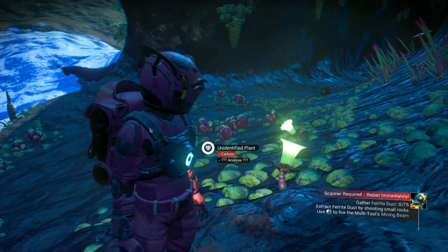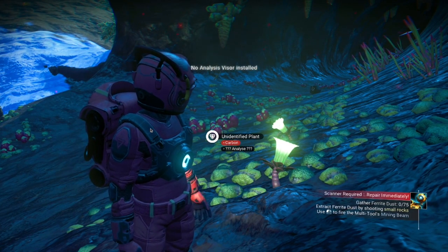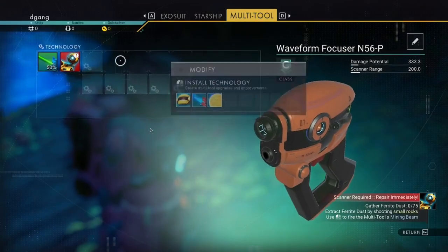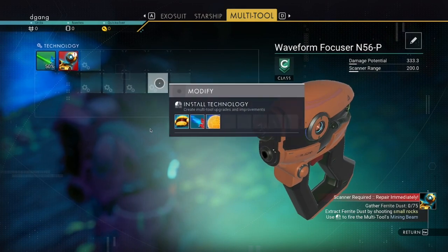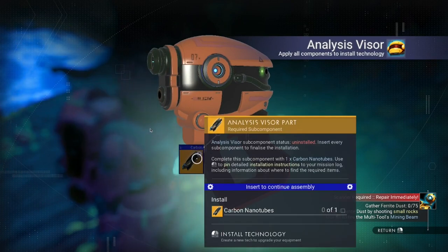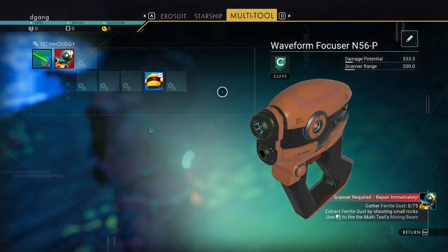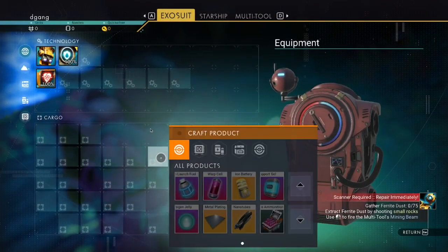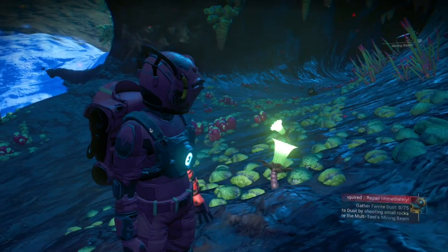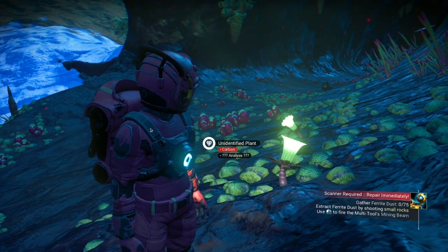I see carbon here. I pressed F and it says no analysis visor installed. So I'm going to left click and put the analysis visor there — it takes carbon nanotubes. If you click on that, nanotubes take 50 carbon. So if I left click, I'll shoot that with my laser, my multi-tool.